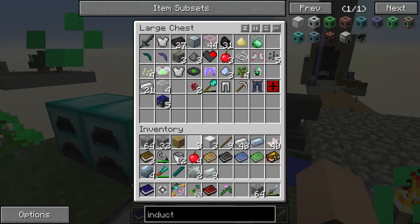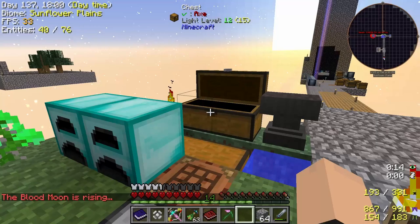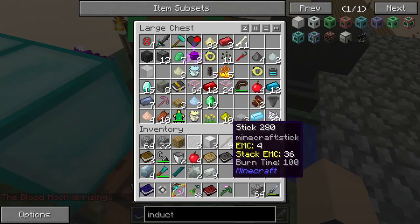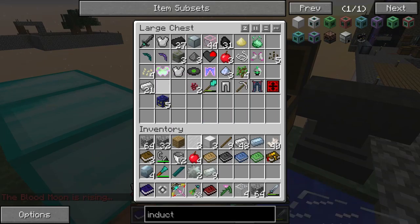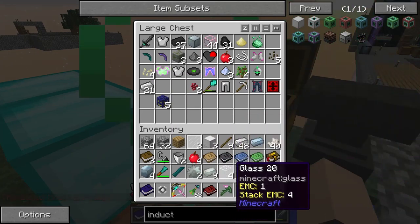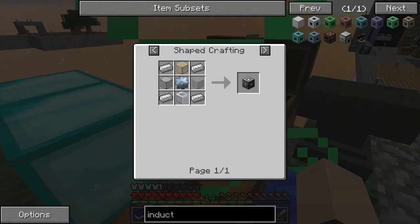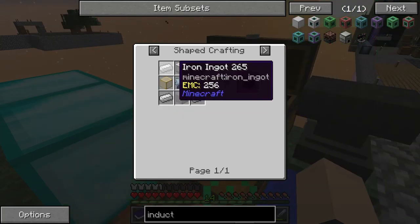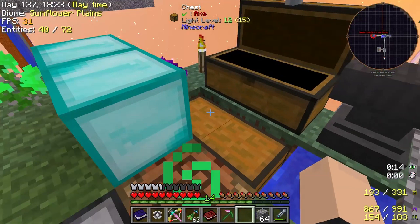Okay, so now what we're going to do — I never did get to make my other pickaxes, which kind of upsets me. Regular straight-up glass. There we go. Now on top of that we also need this. We'll make this machine frame first.